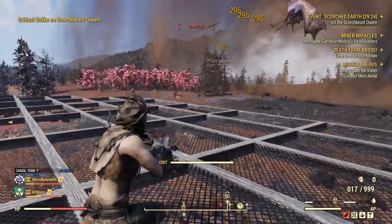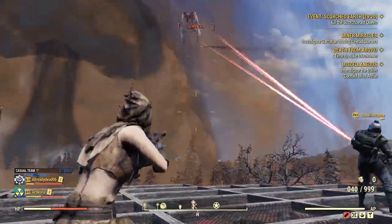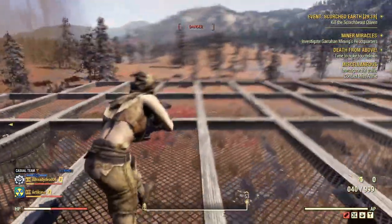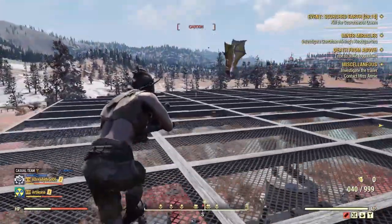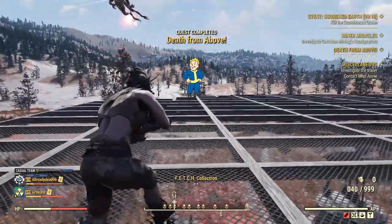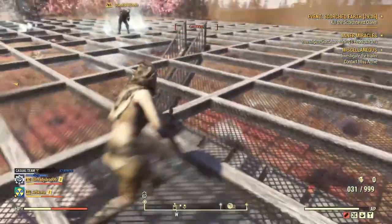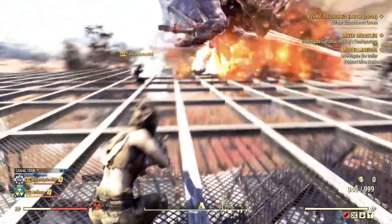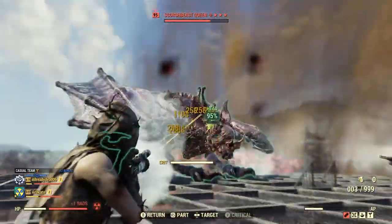Hey YouTube, welcome back. Today I'm going to be showing you my bloody sneak commando crit build. This is the build I use in Fallout 76 to get high damage. I'm going to be going through my perk cards, legendary perk cards, weapon, armor, food buffs, and mutations — everything I do to get high damage. Without further ado, let's get into it.